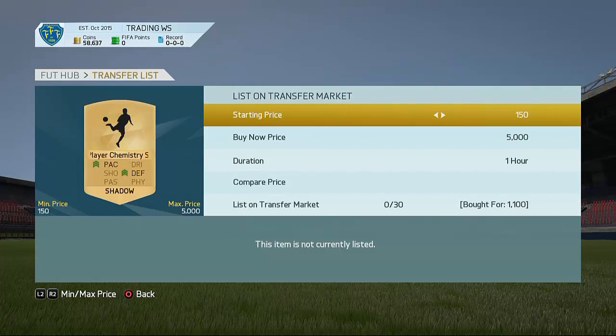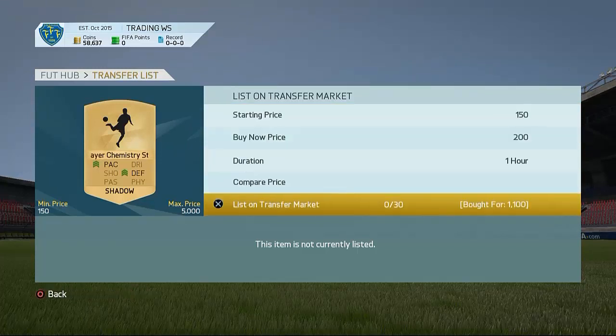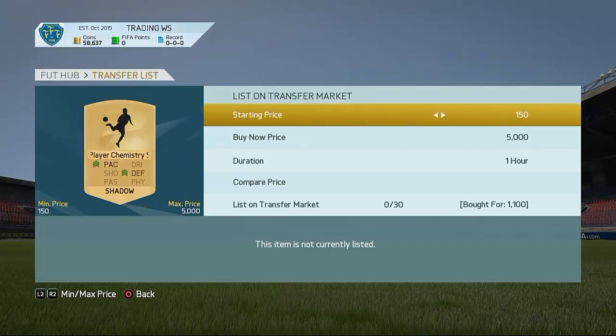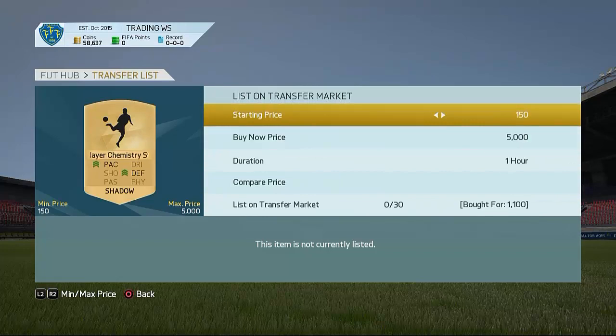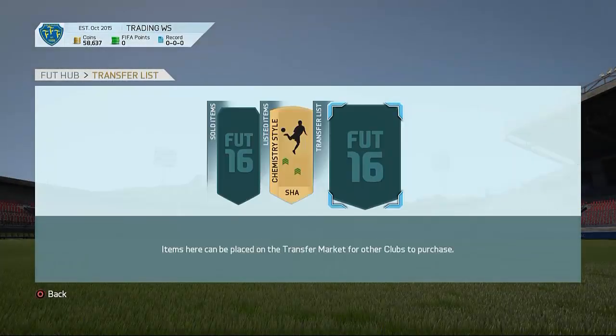That was pretty bad. I just accidentally clicked on something I wasn't supposed to and listed them up for 27k. I could easily see someone just touching that button when they're scrolling down to list a player on the market — just keep going down like this — and end up listing them for 200 coins. That's definitely going to be a thing.